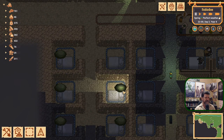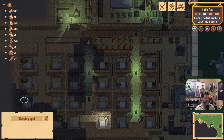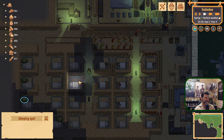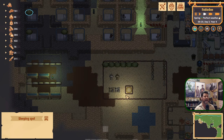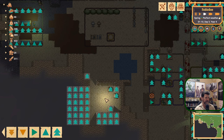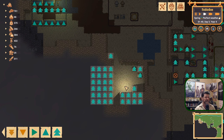Let's get rid of sleep spots — everybody should be jumping directly into beds now. These are bed blueprints, not necessarily built beds yet. We don't have enough beds — we still need beds for the military. Let's kick the priority up and make ourselves a group sleeping area — a barracks — for these guys.